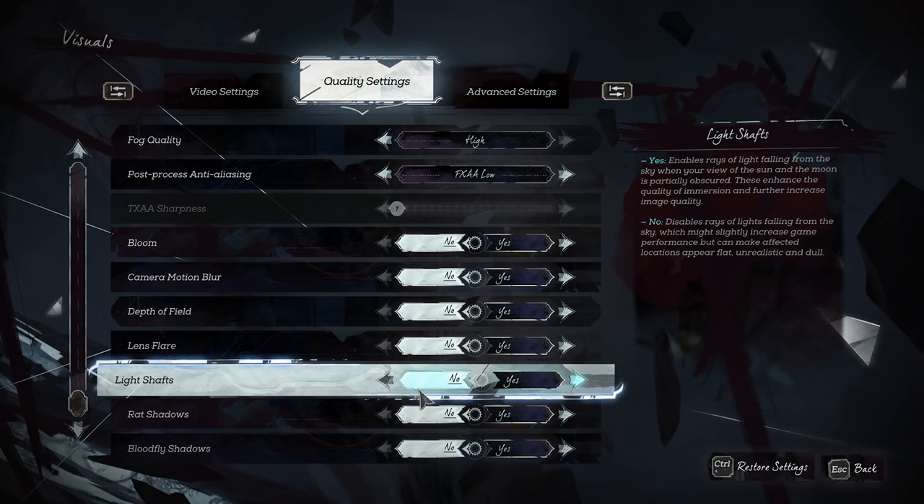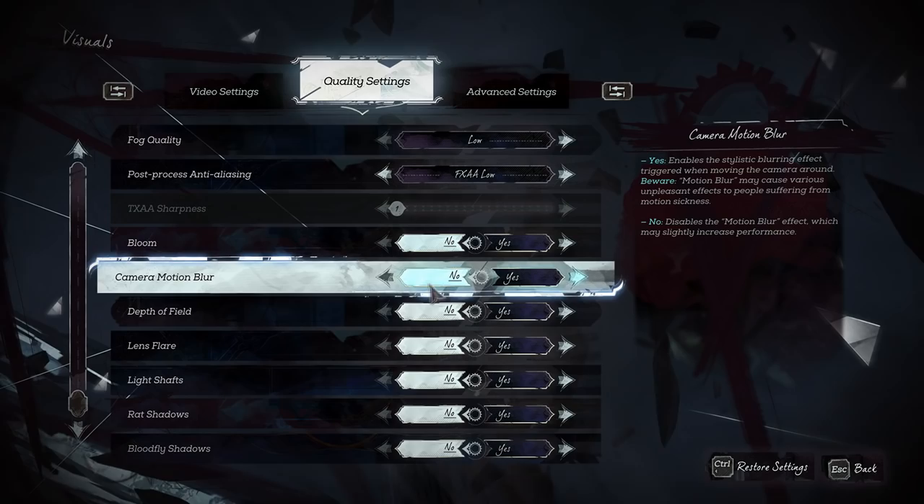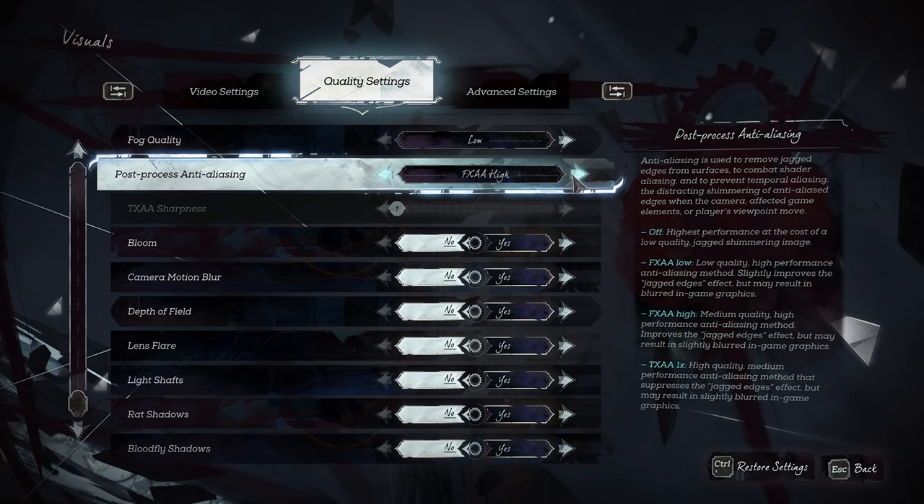For quality high, there's a random thing that happens in patch 1.7 where I'm currently playing — it turns on for quality, data field, light shafts, and some other options as well. So you want to keep an eye on these. I'm using FXAA high because it just reduces a bit of the jagged edges, though not much.